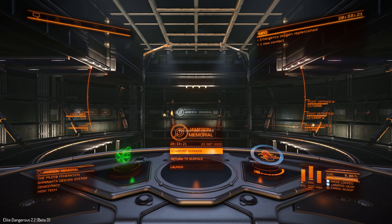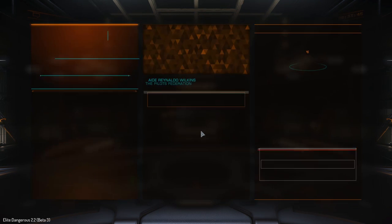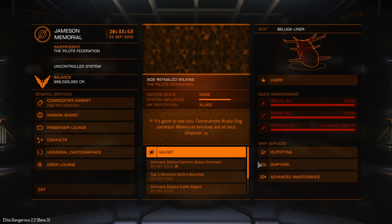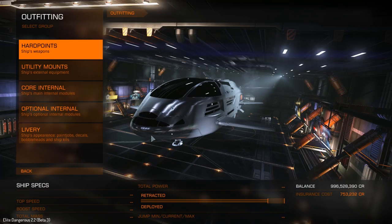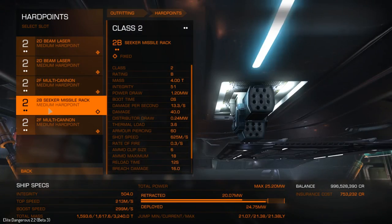Here we are at Jemisin in the Beluga, which I have just re-kitted out. I wanted to show you the passenger missions, but I don't think that's going to happen because the game is unstable. I've had three crashes to desktop already in the passenger lounge. And not only that - for me right now the missions aren't worth it. They're either too far or too near, and either way they just don't pay enough. I think the distance-to-reward needs to be tweaked.